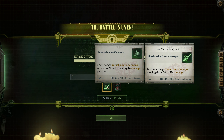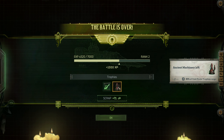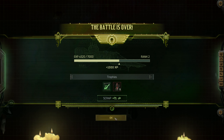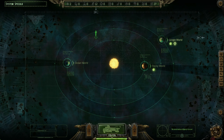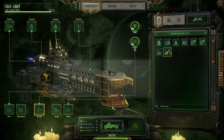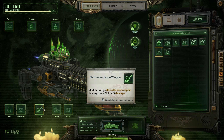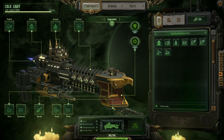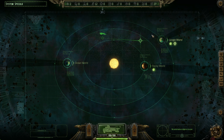We get a Starbreaker Lance weapon - dealing 32 to 40 damage. Much better than the current 14 to 24 damage weapon. Let's equip this on the ship - it'll replace our dorsal weapon. Look at that - got a lance on the front now. We should heal up too - 190 health, all the health now. I think that's where I'll leave this episode.